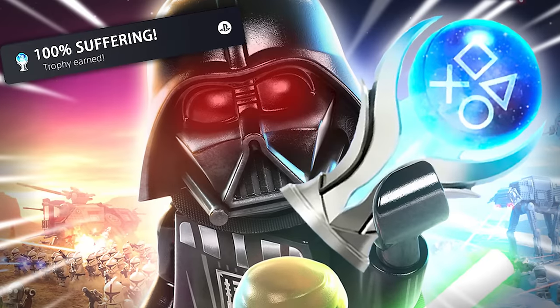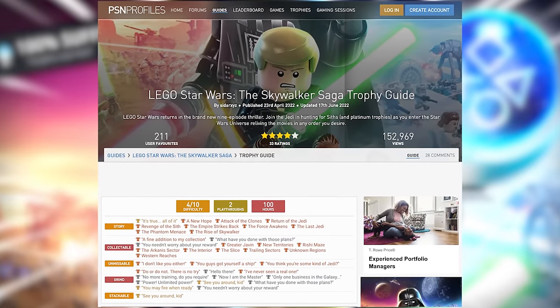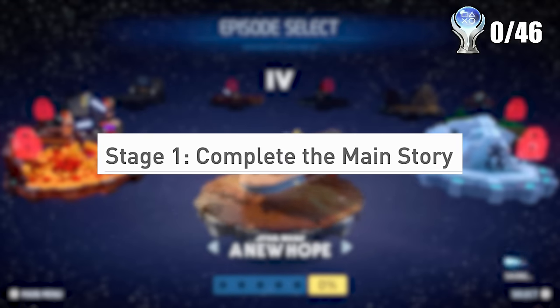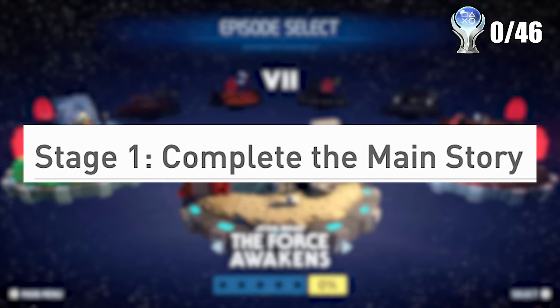The LEGO Star Wars Skywalker Saga contains a small amount of 46 trophies with a massive 100 hour plus grind. This is by far the most challenging and torturous grind out of any LEGO game, and even compares to some hard platinum trophies in general. The first stage of this platinum trophy is just to play through all the levels as fast as you possibly can, because the time for the 1200 collectibles is unimaginably long after.